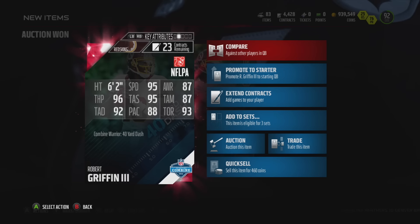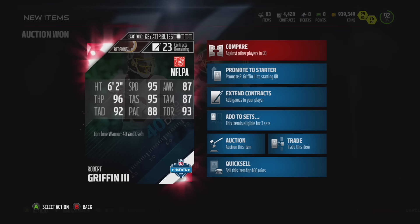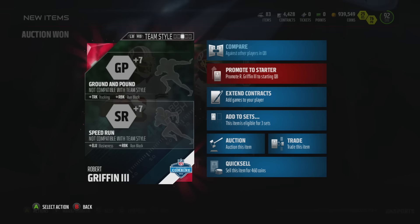In my last player review of one of his cards, I said he's probably not going to get another card, but this one has 95 speed, 96 throw power, 95 throw accuracy short, 92 throw accuracy deep, but only 87 throw accuracy mid. He does have a 93 throw on the run though.